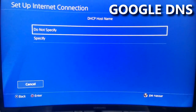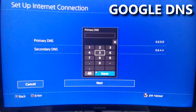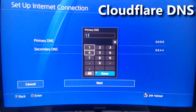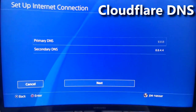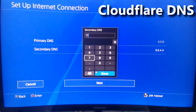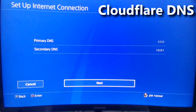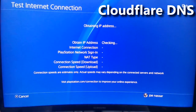Sometimes DNS settings actually solve other issues like connection problems, but right now we're trying to see if they improve speed. The second DNS we'll try is Cloudflare: primary 1.1.1.1 and secondary 1.0.0.1, with automatic MTU and proxy set to Do Not Use.